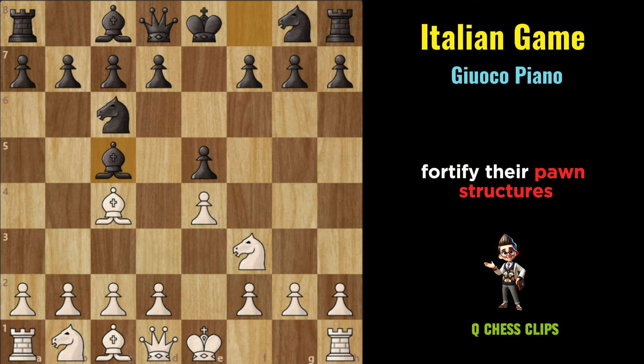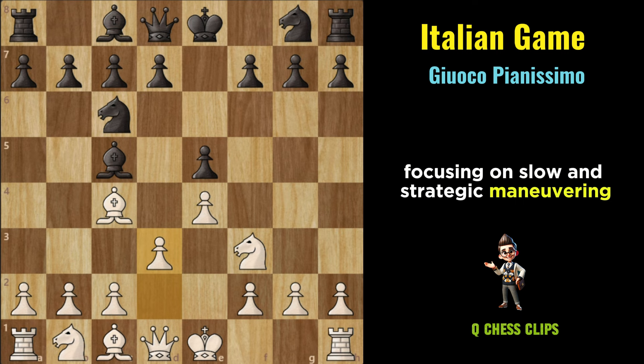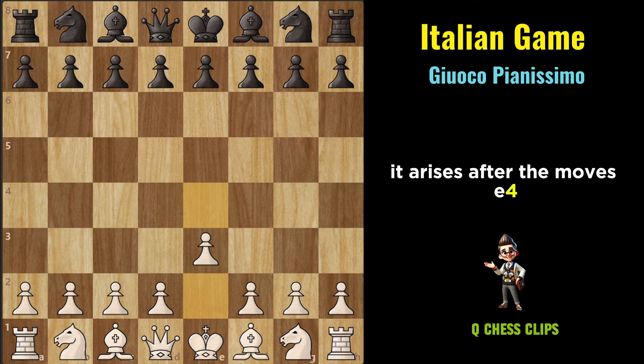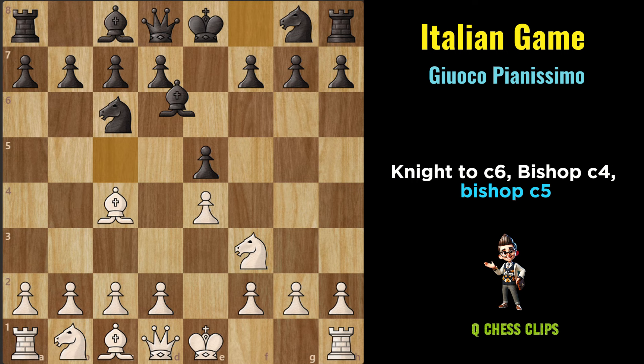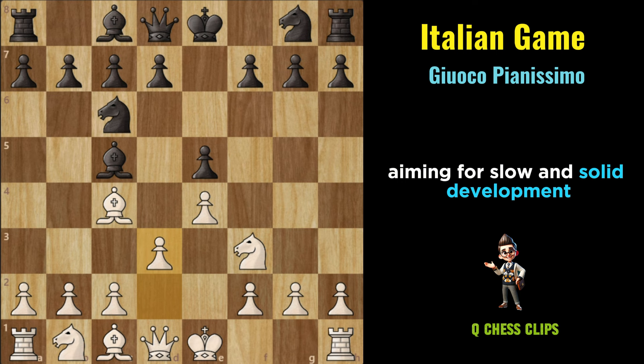Giuoco Pianissimo: The Giuoco Pianissimo is a quiet and solid variation within the Italian Game, focusing on slow and strategic maneuvering rather than immediate tactics. It arises after the moves E4, E5, Knight to F3, Knight to C6, Bishop to C4, Bishop to C5, B5, D3. With D3, White chooses the Giuoco Pianissimo, aiming for slow and solid development without immediately committing to aggressive pawn breaks or piece sacrifices.